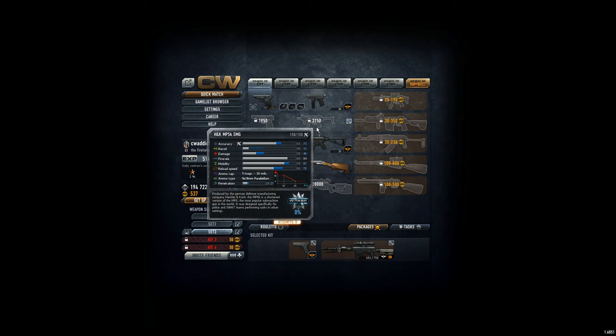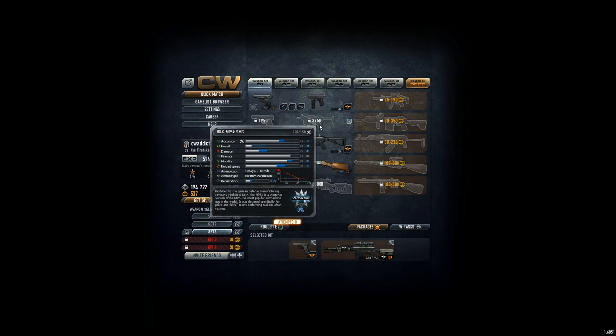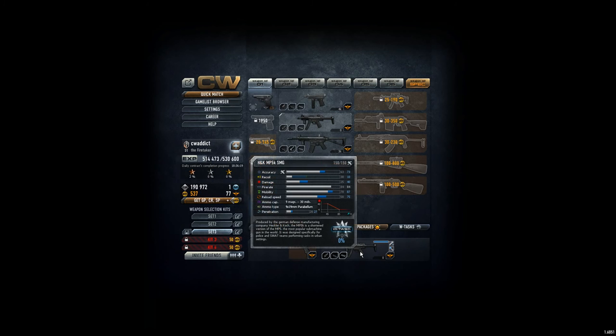At weapon set number one, we have the MP5K Small Machine Gun from Heckler & Koch, a German company. I just want to try that. It's very cheap — 3,750 points, credit points only. So I'll take that one and equip it, and I really want to see what I can do with this little weapon.